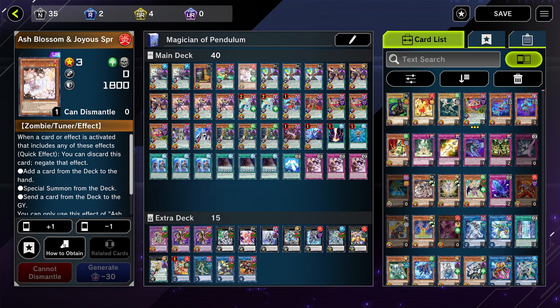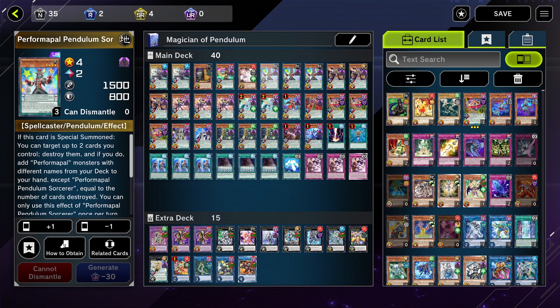Ash Blossom — I've only used it once, it stopped a card and I thought it was cool. But it might ruin consistency because pendulums are really important for consistency — you want to be able to get your combo going every single time.